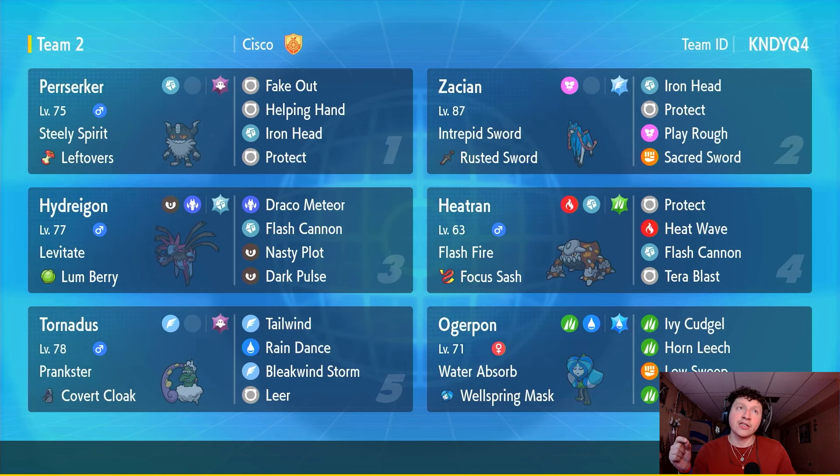Next up we've got Hydreigon. I wanted to incorporate a Pokémon that wasn't necessarily a Steel type but still benefited from having a Steel-type move. Hydreigon being quad weak to Fairy means Flash Cannon is a very nice coverage move for it. On top of that, Fluttermane typically survives a Flash Cannon from Hydreigon, so we're hoping the Steely Spirit boost will let it pick up that one-hit KO on Fluttermane.